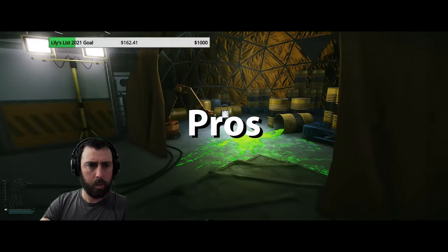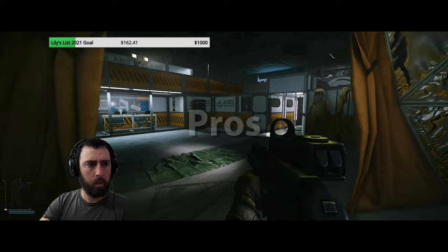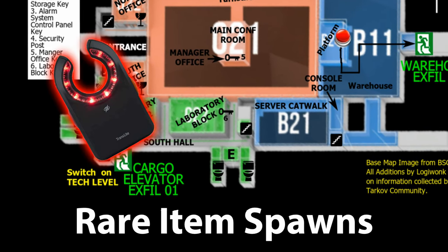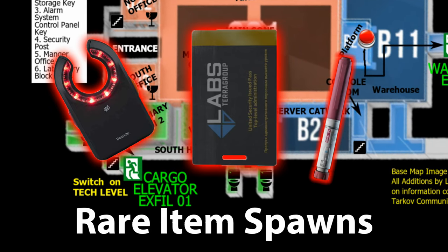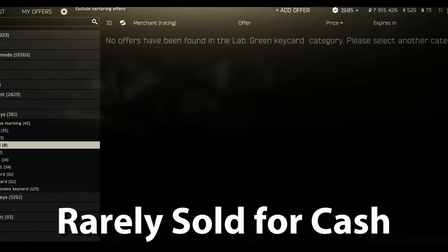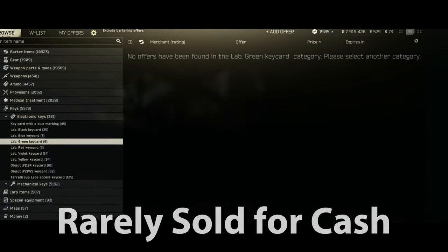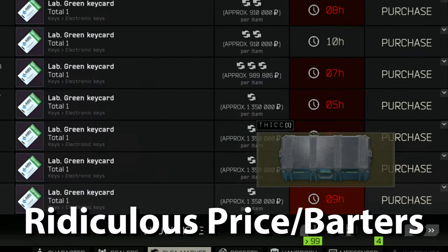Numbers never tell the entire story, and there are some pros you should consider when thinking about purchasing the green labs keycard. First, the room spawns several rare items such as ledexes, black keycards, and stems, giving users an extra opportunity to make the most out of a labs run. Another great advantage is the small number of green cards in circulation — users shouldn't feel pressured to rush to the green room, as it is rarely looted first.